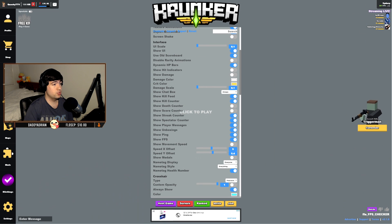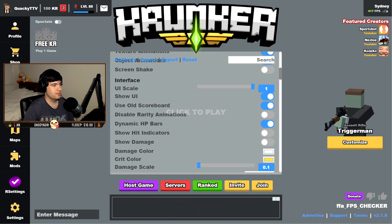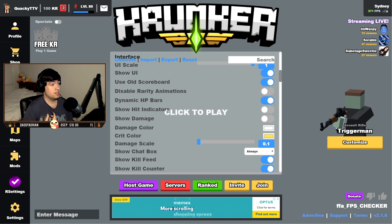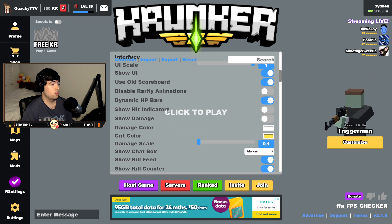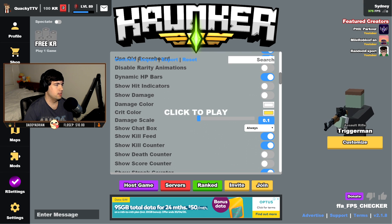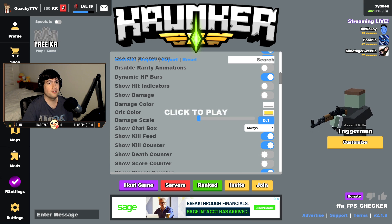UI scale I actually have set to 0.1, but just for the sake of visibility for the video I have it as one. The reason is it's a tiny performance gain, and I can see more of what's going on screen. Use old scoreboard I recently turned on — it's annoying to always press my mouse button to check the leaderboard, and with 0.1 UI scale it's not much in the way. Dynamic HP bars I leave on — I like seeing that little health bar animation. It's a personal preference; if you want the absolute most performance, you can turn it off.